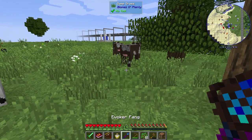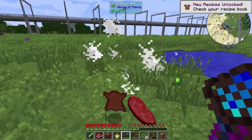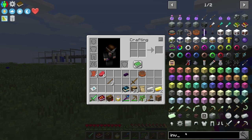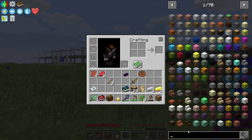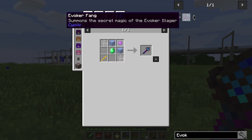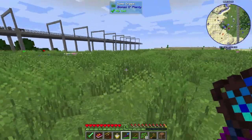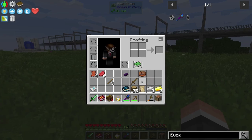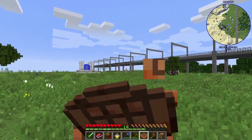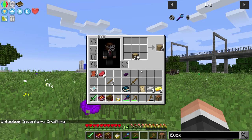So we got some stuff here. What is this Invoker Fang? I was hoping it was a weapon. That is fantastic! What mod is that? It's Cyclic — I found that in a chest, wow. So it is actually pretty late game. I heard that mod is pretty OP, so that'll be fun to play around with.